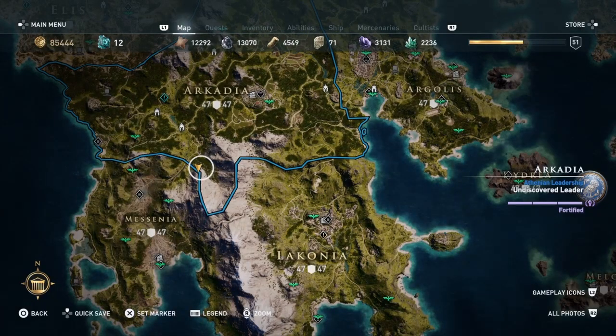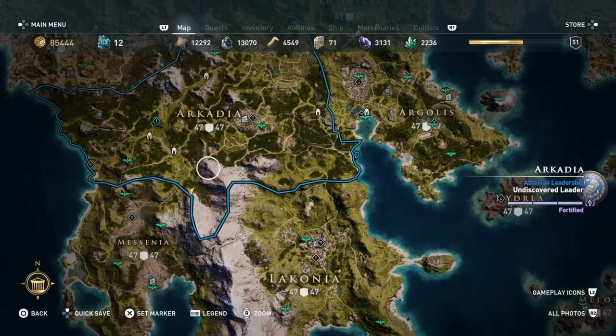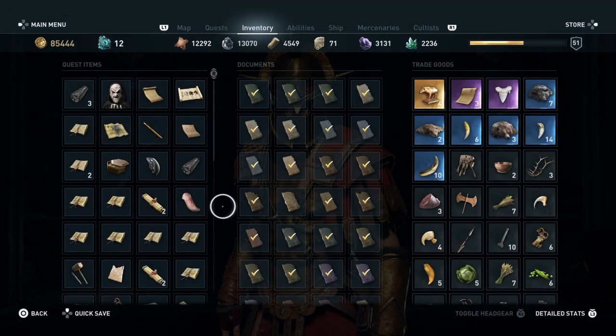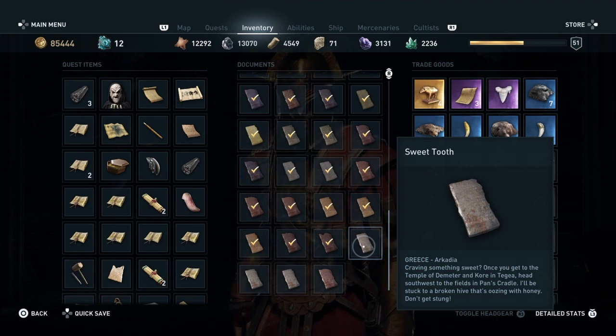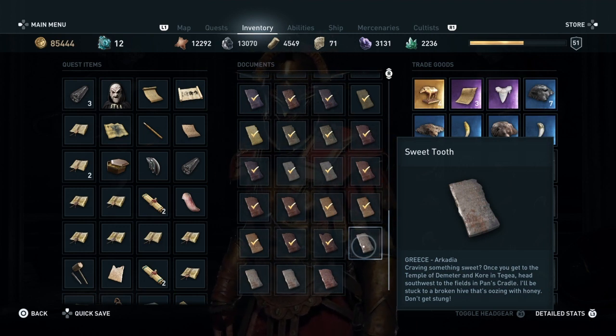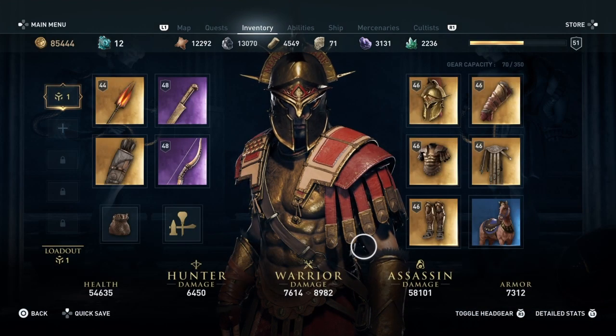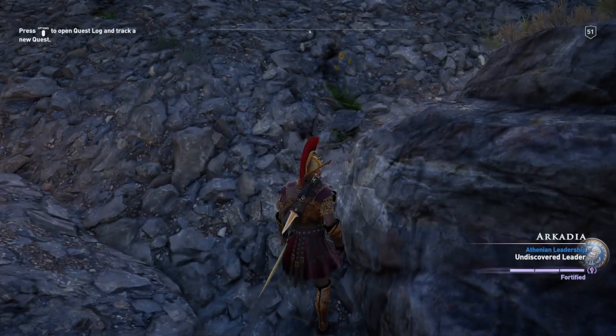It's pretty simple. If you go to your ostracas and you can read what it says: 'Craving something sweet? Once you get to the temple of Demeter and Kor in Tiaga, head south west to the fields in Pancradle. I'll be stuck to a broken hive that's oozing with honey, don't get stung.'